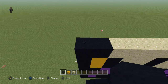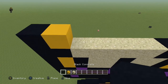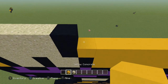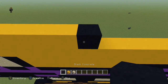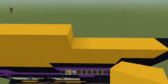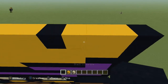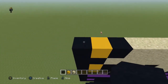Next row, come to the end and you're going to place: one black, one yellow, one black, four sand, one black, five yellow, one black, six yellow, one black, three yellow, and a black. Then four yellow.